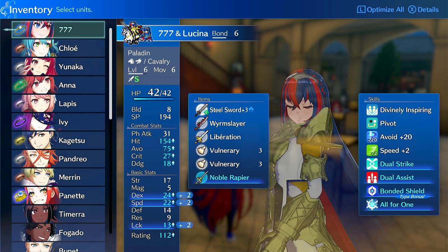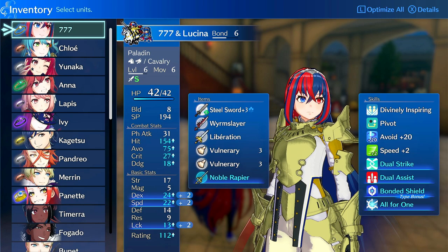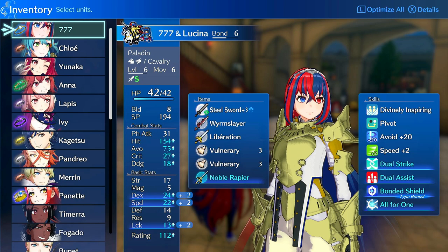Lucina I don't recommend on her — I think Lucina is best on a Leer for Bond Shield and the Avoid. That's a weird Avoid build I'm trying out. But yeah, that's it for this one.